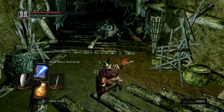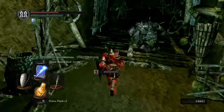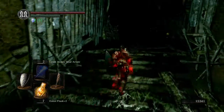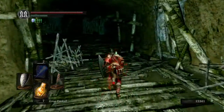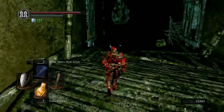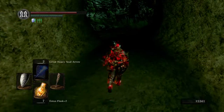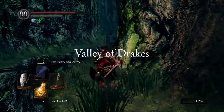They're actually incredibly weak to bleed. So if you start as the bandit with the bandit's knife, you can actually just come down here and farm them if you wanted to, with a combination of backstabs and just bleeding them out.